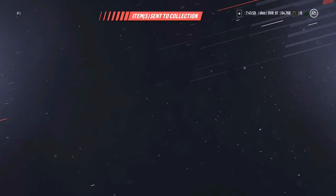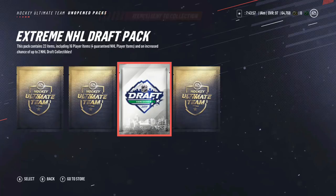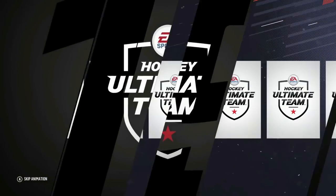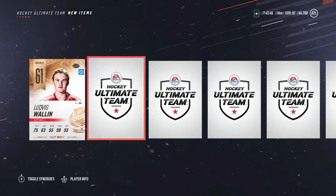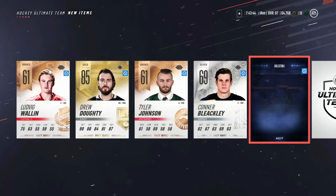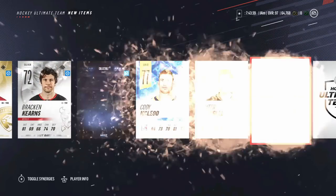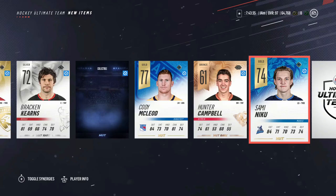I'm trying to go through these quickly but I don't want to go too fast. Here we go — extreme draft pack. So this is technically an 80k pack. Let's open this up. If we get at least one collectible in here — yes, that's awesome! Drew Doughty, got one collectible, 87% chance. Let's see if we get the second one. Ekblad — two collectibles. Let's go, we're going to do the 33% chance for sure.